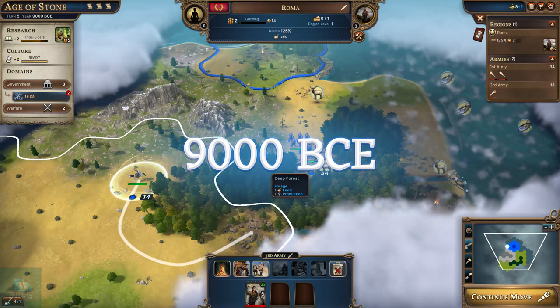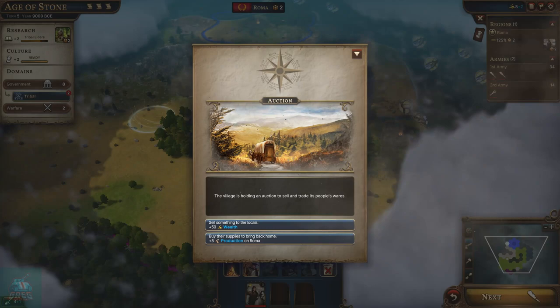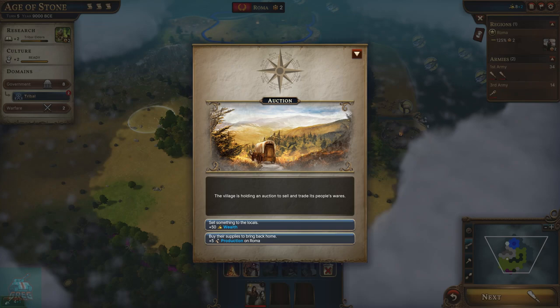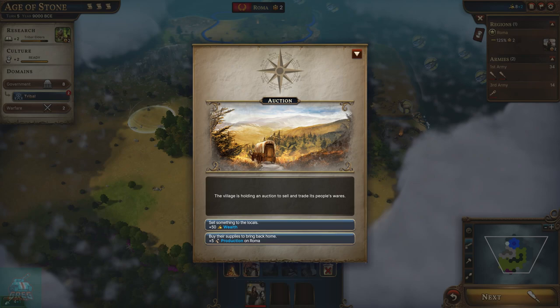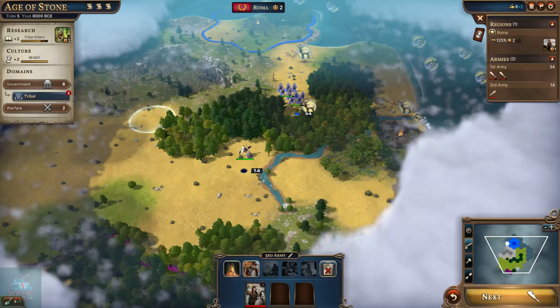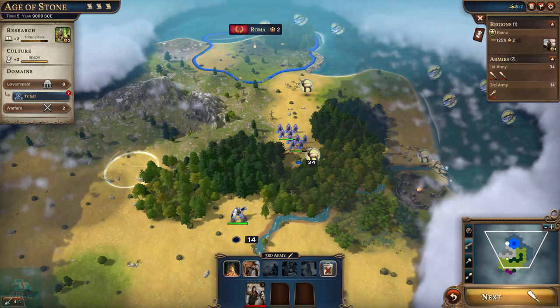It's one of the cool things about Millennia that's kind of innovative - I haven't seen it in other 4X games. This ability to accrue types of points that can only be used for certain types of modifiers and unlocks. I think it's a pretty cool concept.